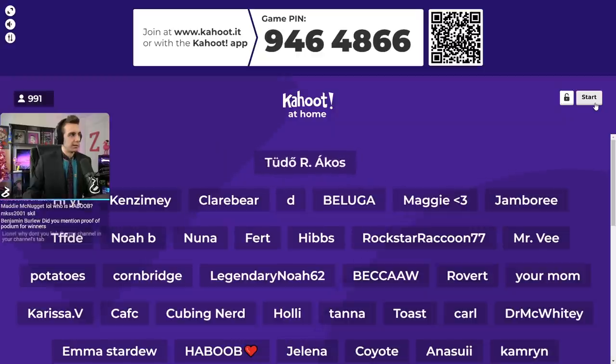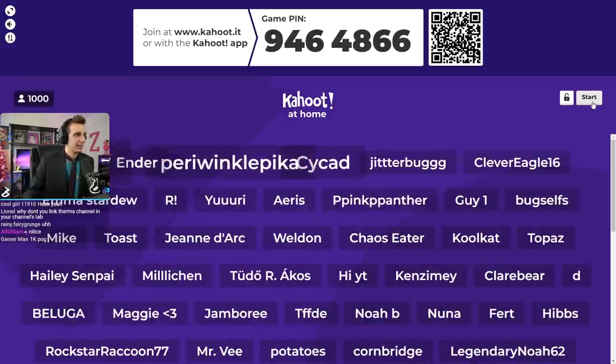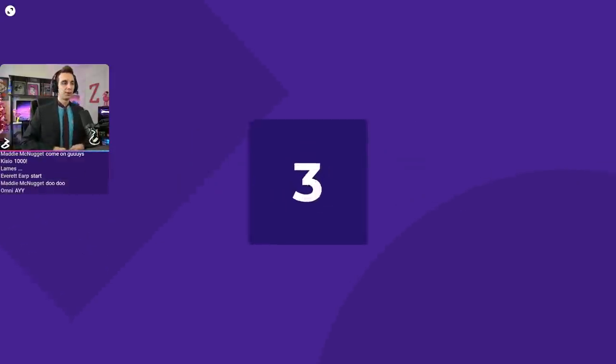I'm starting the second we hit a thousand. Here we go — 991, 994, 991 again. Backwards progress. A thousand — go! Stardew Knowledge Quiz number six.